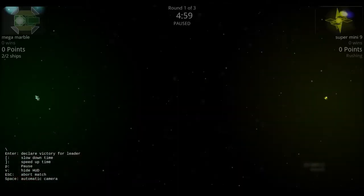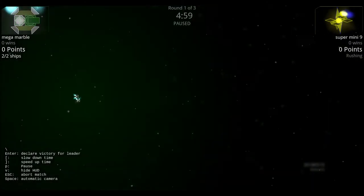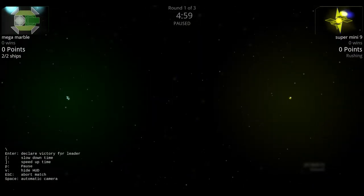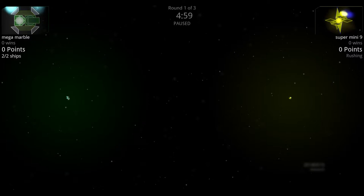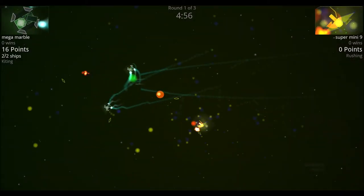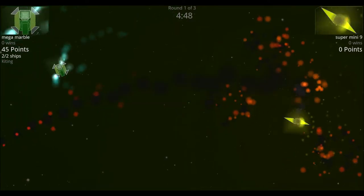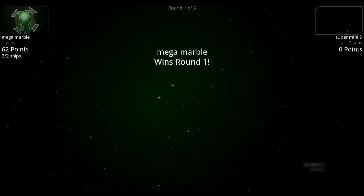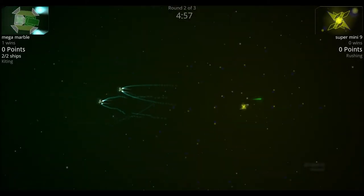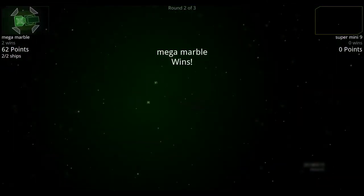Next semi-final: super mini 9 versus the mega marble. With the flat cannons performing well today and the mega marble having two ships to the super mini 9's one, both commentators predict the mega marble wins. Round one: the two mega marbles rush around the super mini 9 — the shard launchers barely hit — and mega marble wins. Round two: the super mini 9 can't get any shards out and mega marble wins again.